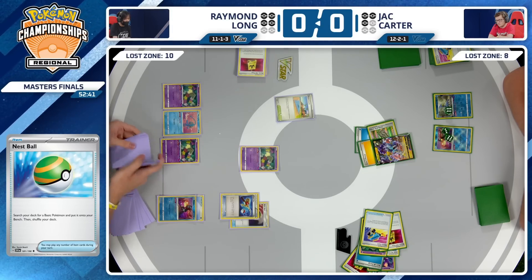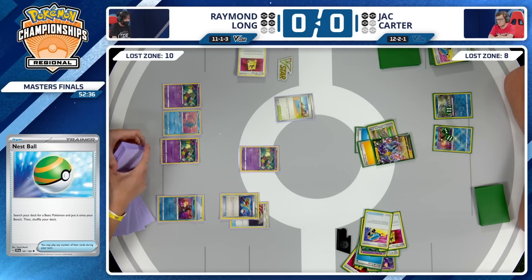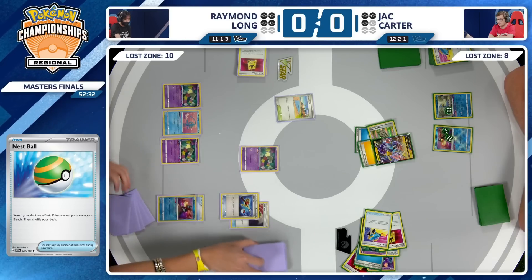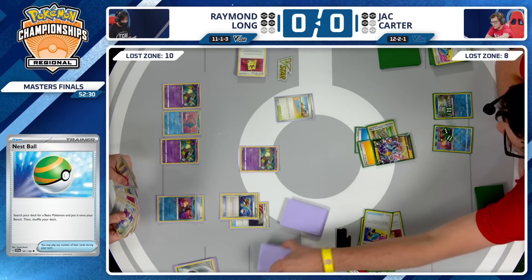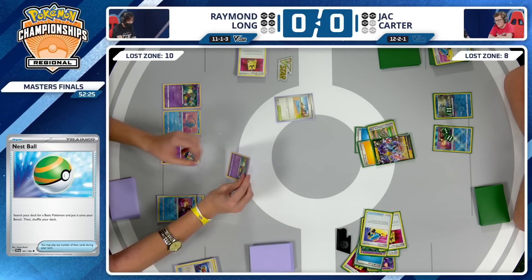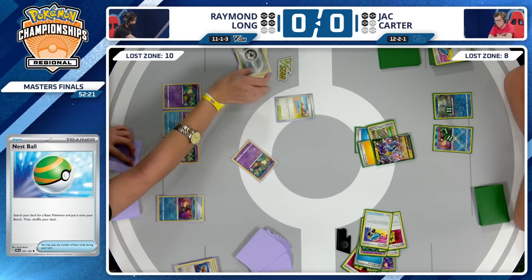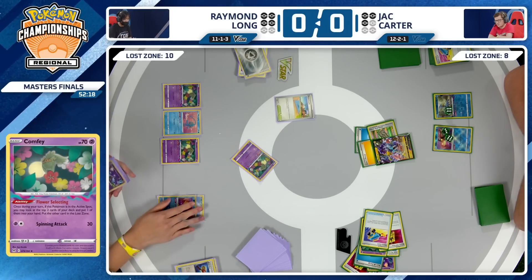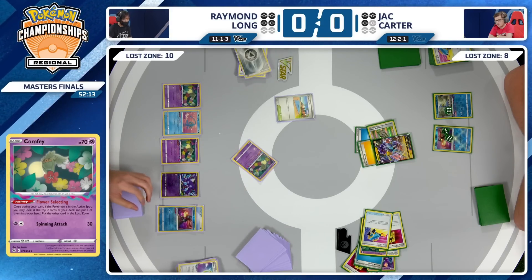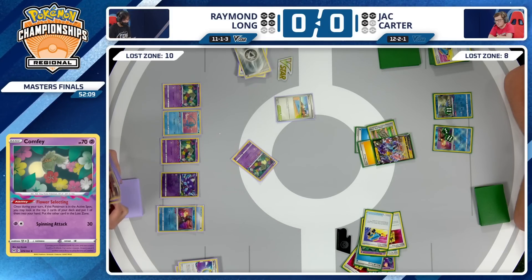Feeling like it's more likely that the Greninja will be used than the Zamazenta, though we don't know when Raymond will be able to pull the Zamazenta out of the prizes. It is technically a 50-50 chance to take the Zamazenta off the prizes because there's a Hisuian Heavy Ball and a Zamazenta there — either one of those lets you get it. We're going to see the full bench now from Raymond Long as that Sableye is back onto the field.